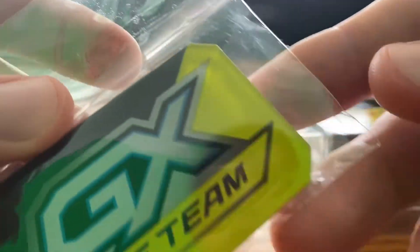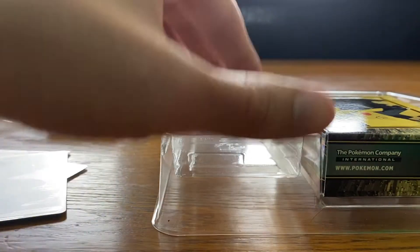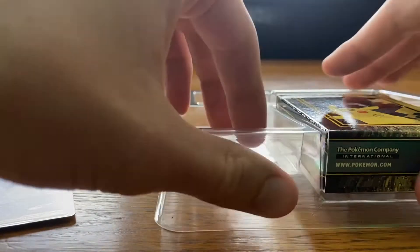There's a GX tag team marker as well as a marker for Poison and Burn. And then these dice. Also a code card.